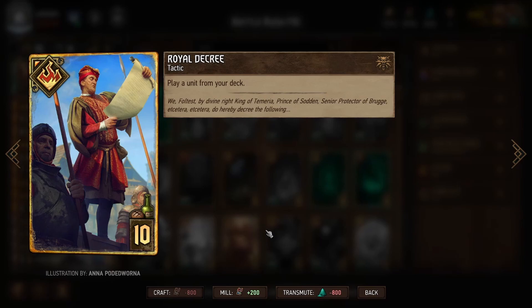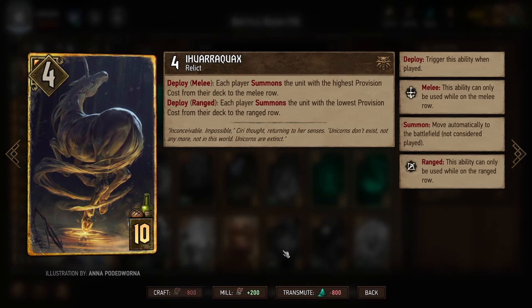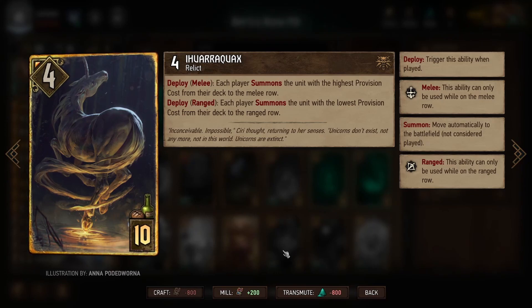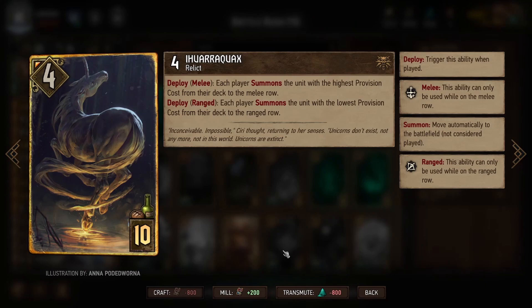The problem with Royal Decree is it requires fishing through our deck, which takes a long time. So it's important to plan in advance when you're going to play it so that as soon as your turn begins, you play it and begin sifting through your deck to find Vi. Next is a card I'm not even going to try to pronounce — let's call it the Unicorn. If we play it in the melee row, each player summons the unit with the highest provision cost from their deck into the melee row. Because that is summon and not play, deploy abilities will not trigger, but end-of-turn abilities will. The highest provision cost unit in our deck is Keltulus, which is perfect for summoning into the melee row. The second highest would be Vi if we've used Keltulus, and the third highest is another card that works really well for us. If we don't want any of those, we can deploy it in the range row to summon our lowest unit instead as a safety net.